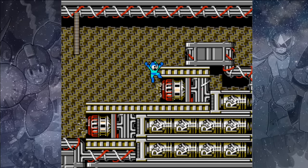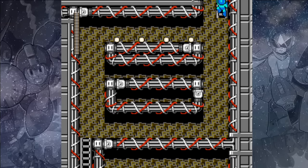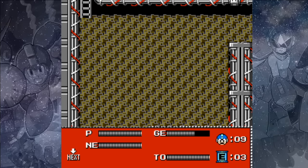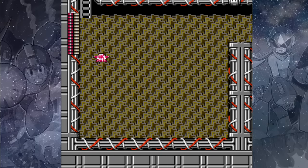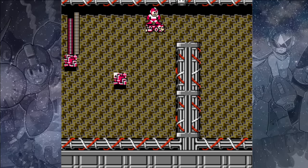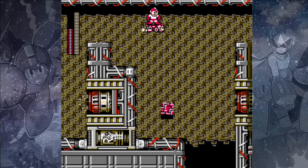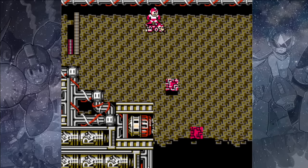Don't just jump down the ladder — climb over and then carefully leap off to the left if you want to pick up that energy. And here are those Yoku Blocks. We can easily skip over them by simply using our Rush Jet — just fly all the way over to the right, where you'll be able to pick up a ladder and head on up to the next area.